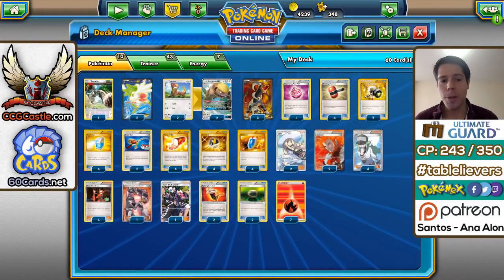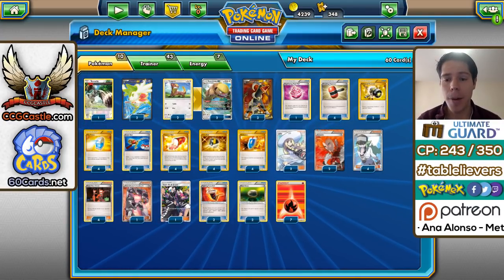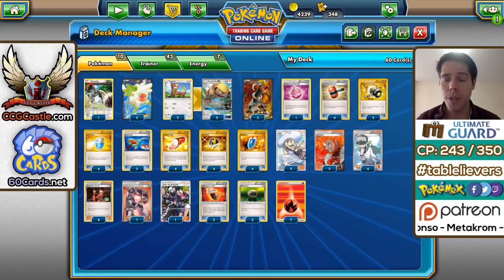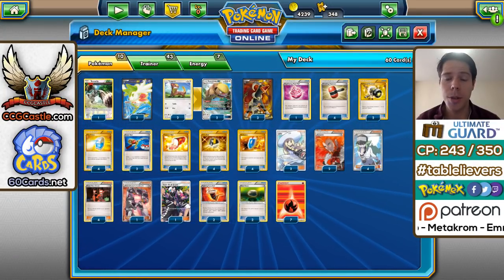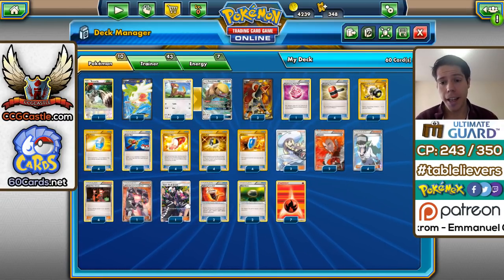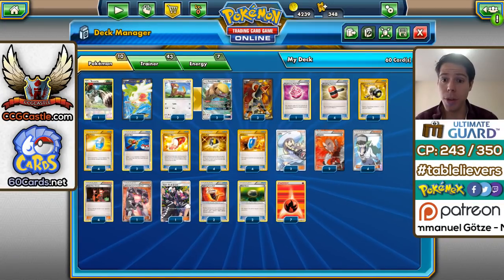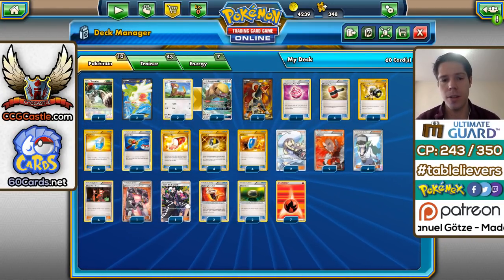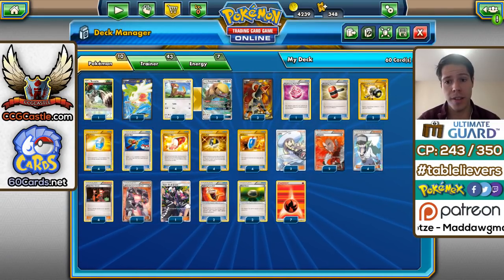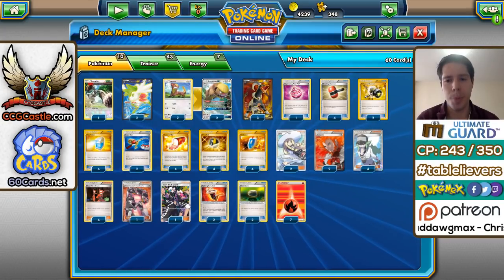Hello everyone and welcome back to a brand new day of Road to TCG Worlds 2017. Australia just took place — today is Monday, but I'm still in Australia so this is pre-recorded. This deck, Houndoom EX Gumshoos GX, did pretty well at Sheffield Regionals. I don't know if it got played in Australia or not, but I have a feeling that it probably did.